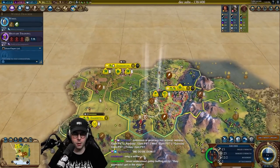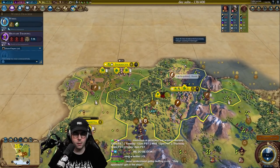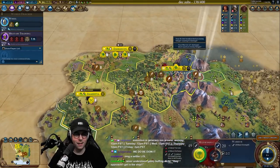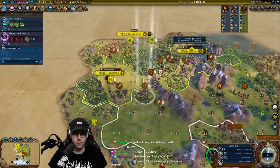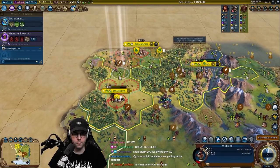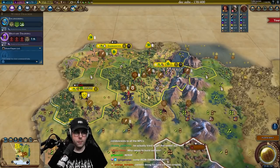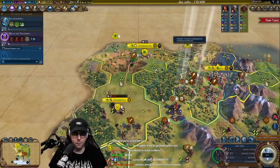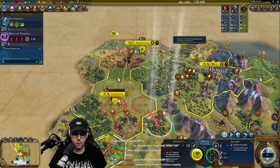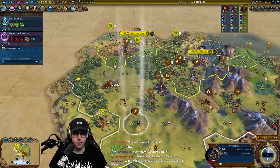We can pillage over here — no way! Ha ha ha! I think I'll just raze this city because it was not great. He's getting stuff out — we can pillage this.